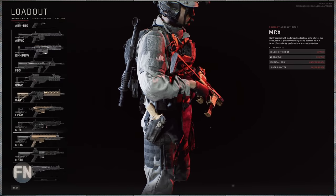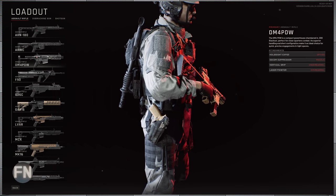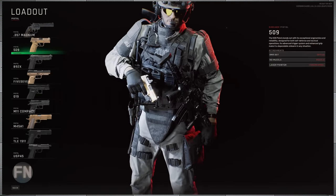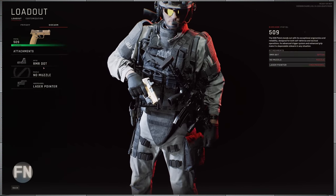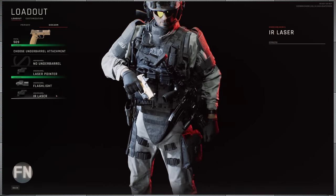This DM-4 is chambered in 300 Blackout, so I'm probably going to be running that just because the 300 Blackout in this game is very, very effective. For pistols, they added in this B09 509. We can put RMRs and SROs on it, suppressor, laser pointers, flashlights, and iron lasers.